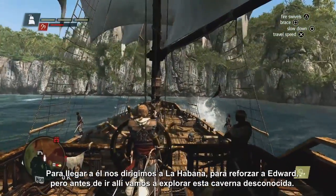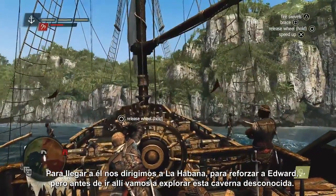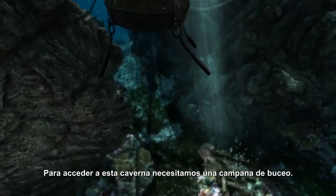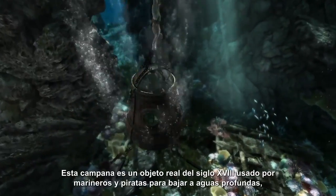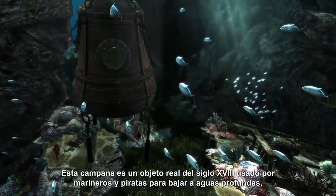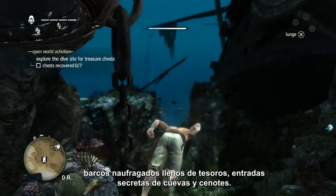To get him we're gonna head to Havana to build up Edward, but on our way we're gonna let ourselves get distracted by this unidentified cavern. To access this specific cavern you need a diving bell. The diving bell is a real 18th century device that sailors and pirates use to access deeper waters, shipwrecks filled with treasures, and secret entrances to caves and cenotes.